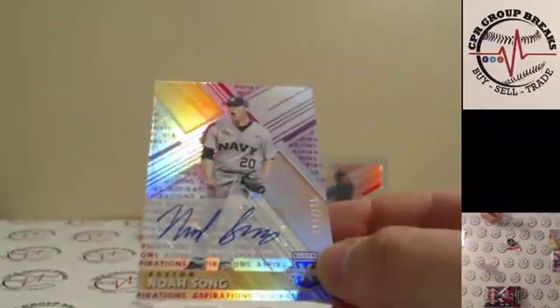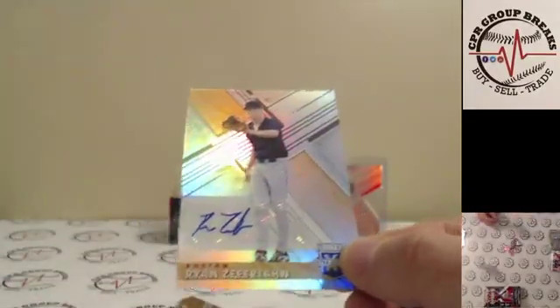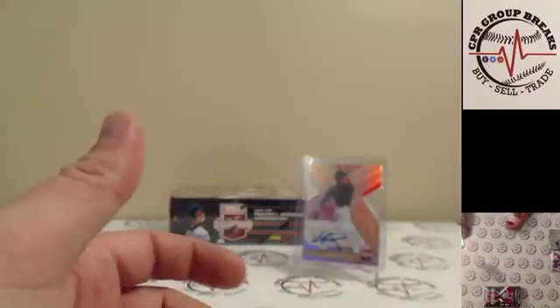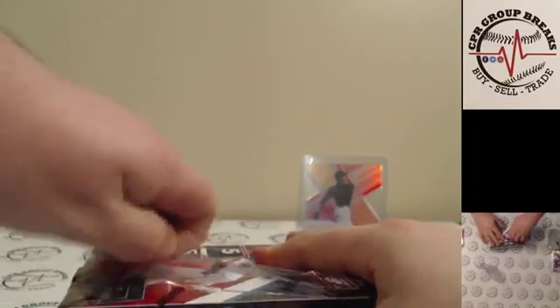Noah Song for the Red Sox to 100. And we're going to follow that up with another Red Sox — Ryan Zephyr. Back to back, and Shea Langlier for the Athletics to 125 die cut. Box two brings us a nice hit — Mr. Dominguez, low-numbered to 50. Very nice one there.